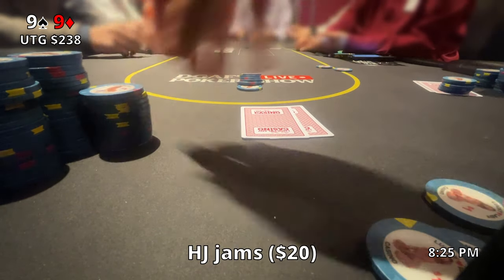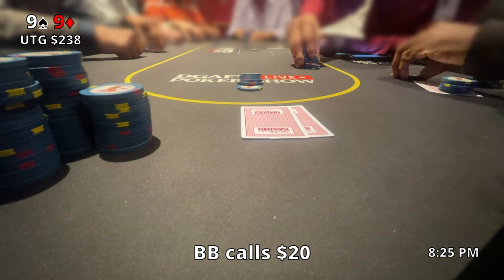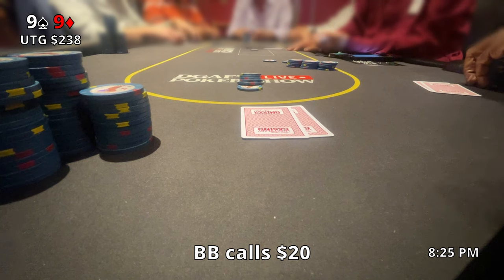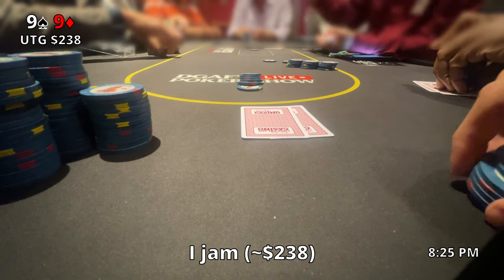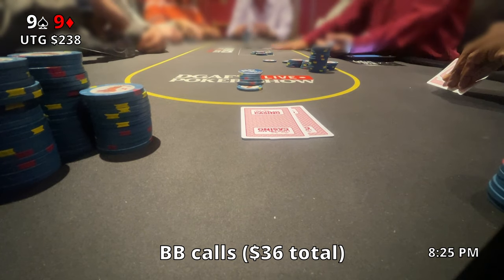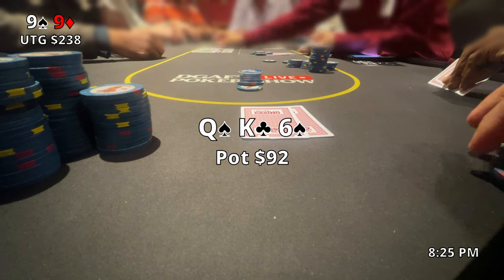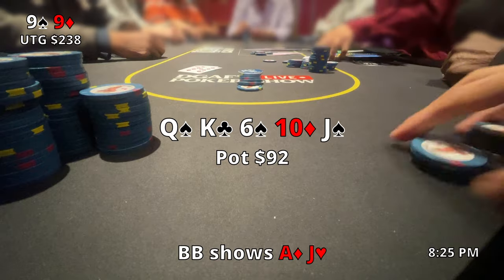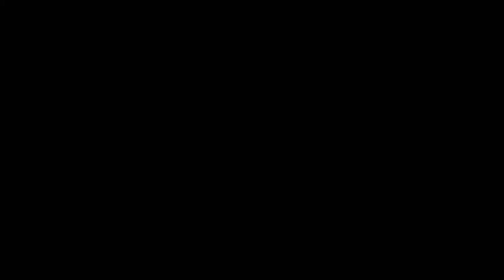In the next hand, we pick up pocket 9s. I open for $6, middle position calls, and the hijack jams for $20. The big blind calls right away. I'm thinking about going all in again — it's a good spot to squeeze, and I also just went all in the hand before. So I do it, shoving for about $238. The big blind calls for $36 and we're three players to the flop. The board runs out Queen-King-6, 10 of diamonds, jack of spades — we make a straight. But someone in that pre-flop pot definitely has the ace, and sure enough he shows ace-jack and takes down a nice pot.